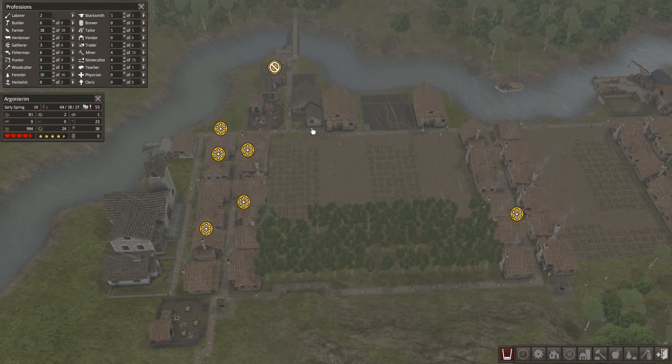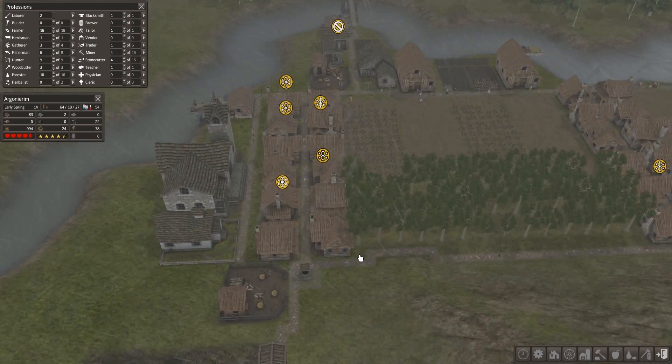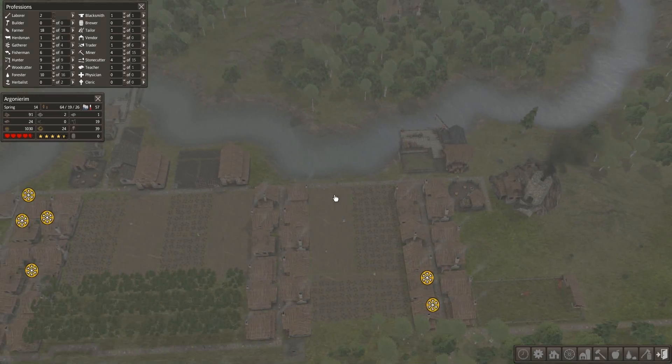Banished is a game about you and a couple of other families. Basically what happened was you and between four and six other families have been kicked out of whatever civilization you know, for doing something unspecified — but probably unmentionable with a goat. So you're out here in the middle of nowhere and you've come to start anew.